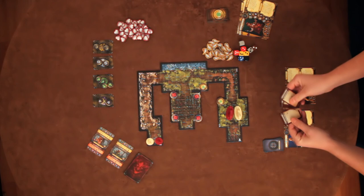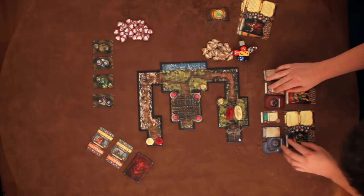The other players each choose a character and a class that matches that character's hero archetype. They collect their character sheet, activation card, and skill and item cards, and place their miniature on the board.